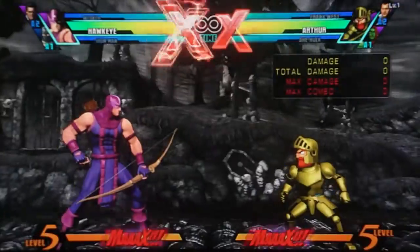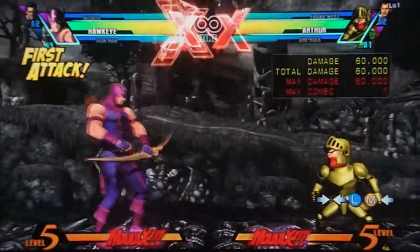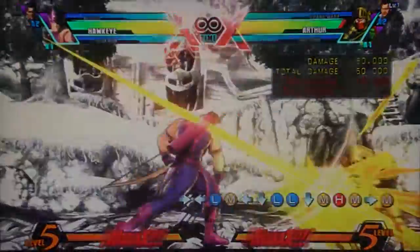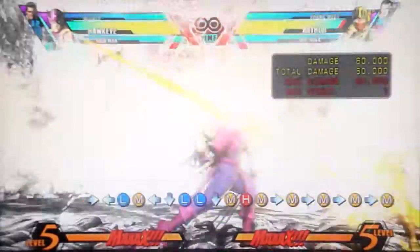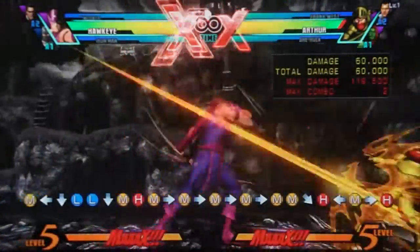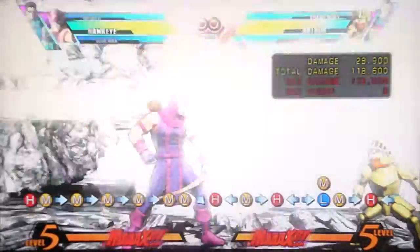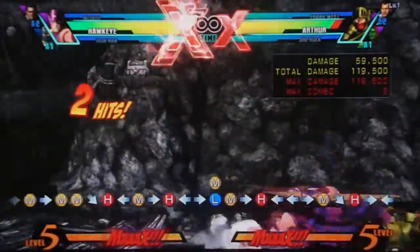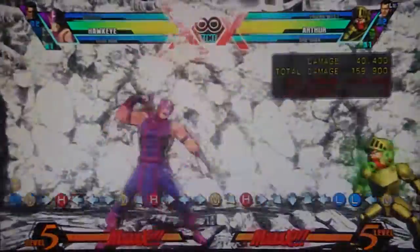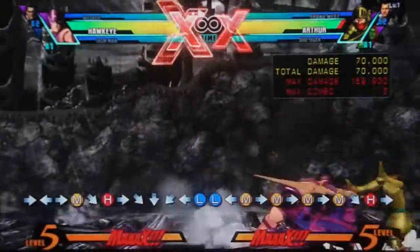Before I get into all his zoning options, let's go through his normals. He has a standard set of normals, more or less. His notable ones — number one is his standing medium, which has a humongous hitbox, just a fantastic hitbox. It's a great mid-range poke, and you confirm it into either a slide or forward heavy if you're close enough. If they block it, you can cancel into his poison tip to make it safe. That's probably his best mid-range poke aside from his slide.